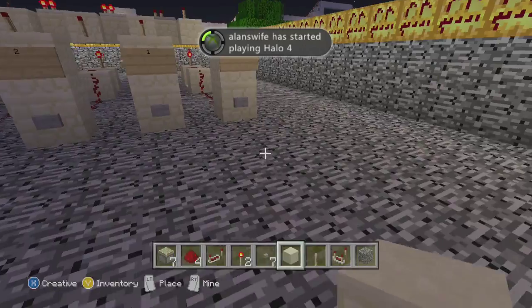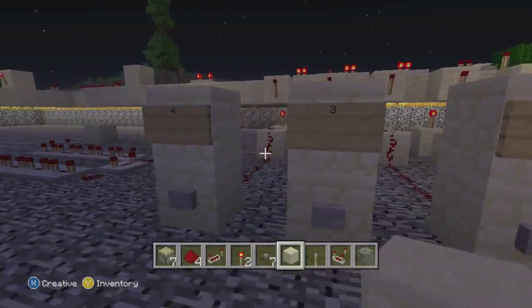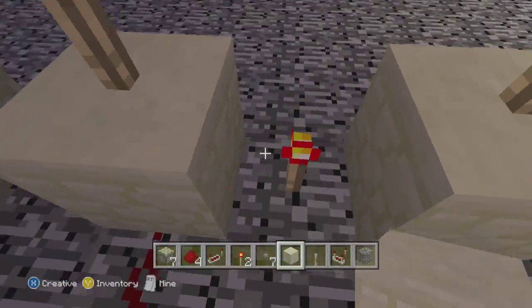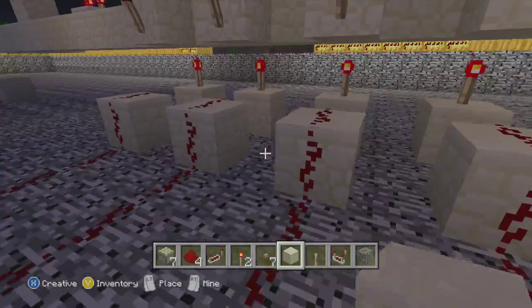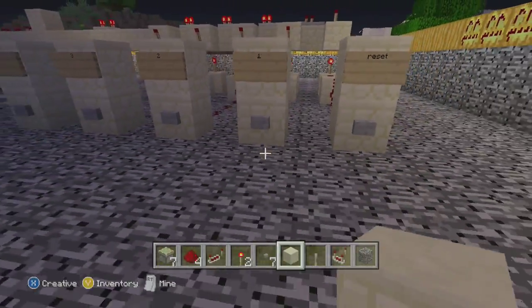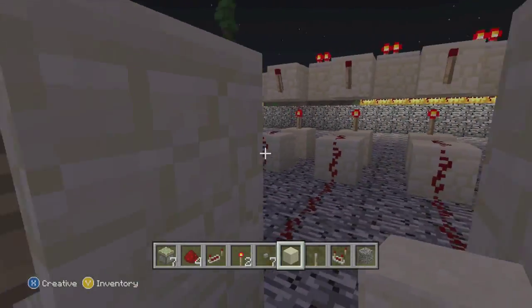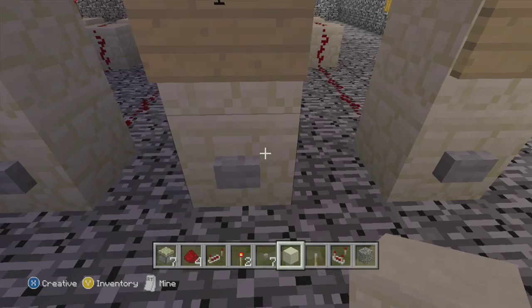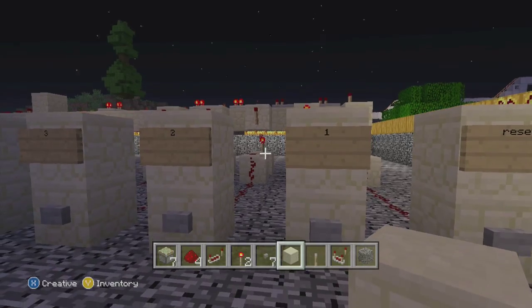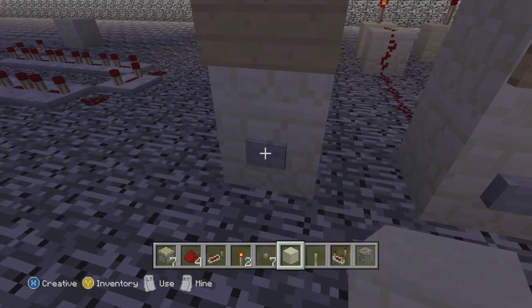Maybe someone put it there to try and troll me or something. But it is actually linked up to this. This is a combination lock — something I've done before. I do not know why we have a torch there; that torch is not needed. But this is a combination lock. I've already shown in a previous video how to do this — I will link that in the description. Building that is essential to make this. For this, how you make the combination is very simple. It just needs a reset as well. For simplicity, I only made four instead of the original nine I did in the video.